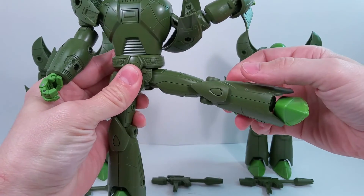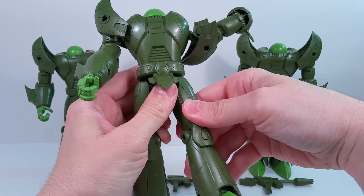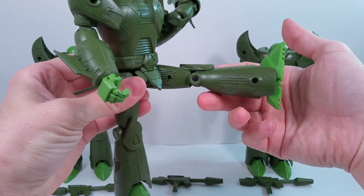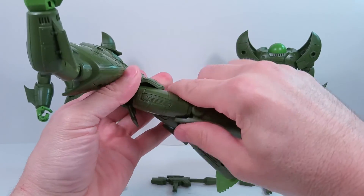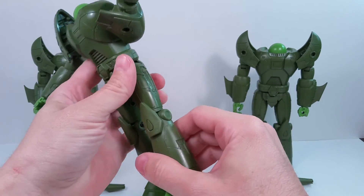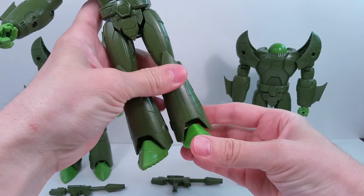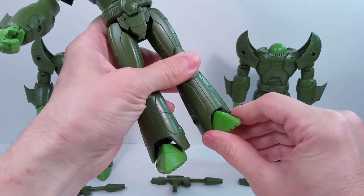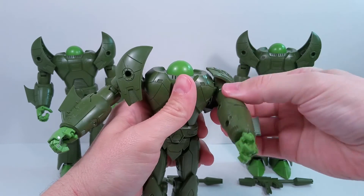Down to the legs: the hip goes out on a soft ratchet and comes forward — you have to lift the hip skirt for it to come forward. Going backwards, they don't go back very well because of the butt flap, which doesn't move. The knee has a nice clicky ratchet, and the foot tilts back and forth with just very little side-to-side action.